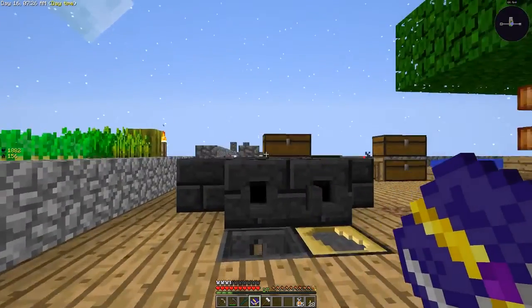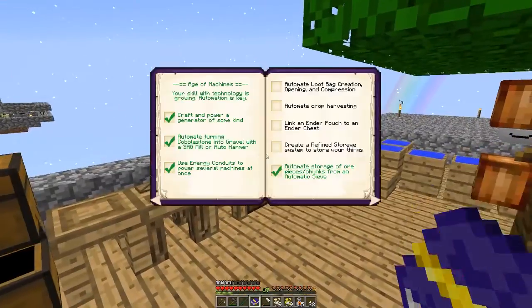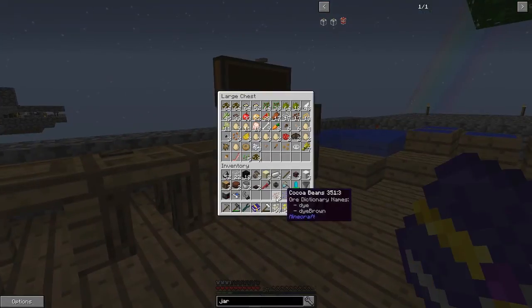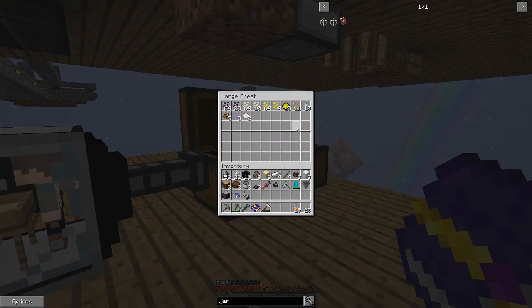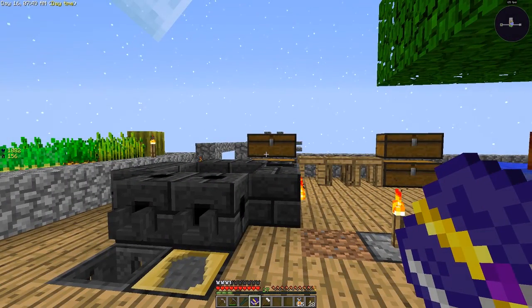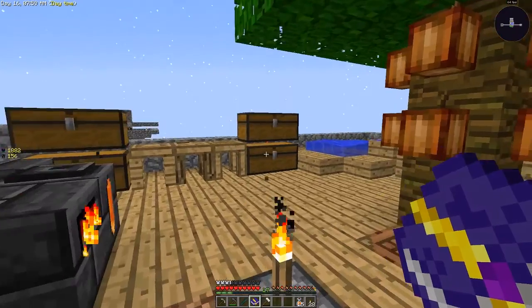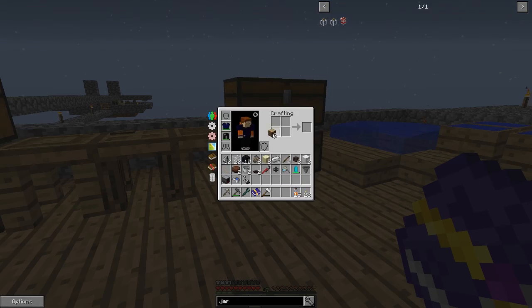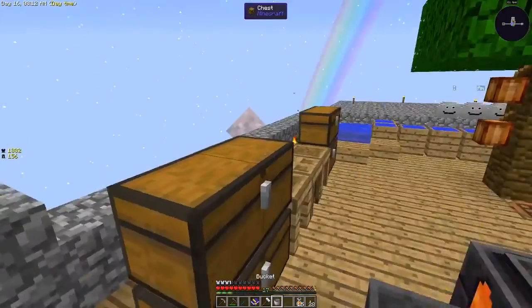We can probably take all the stuff from up here and stick it down there since it might as well all be in one place. Today I want to go to the nether and I want to make a cow in a jar — two completely different things but we should get both done today. I also want to show you one of our new chickens, so I'm going to grab a bucket of milk while we're over there.